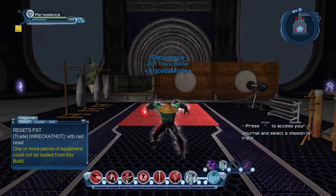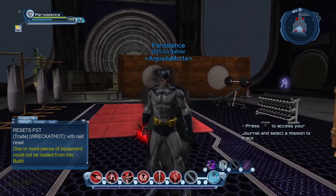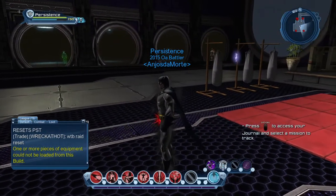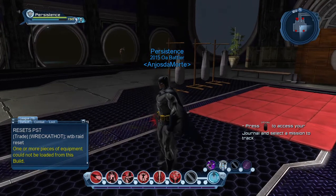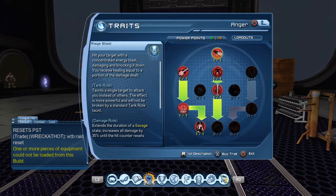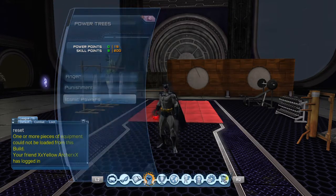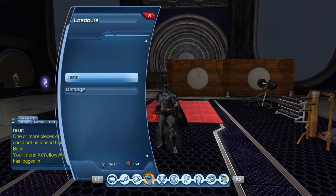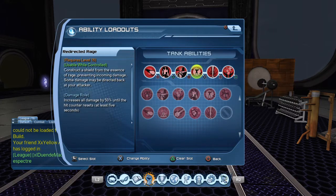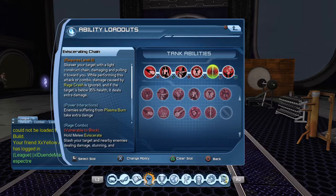This is the loadout I use for one-on-one tanking — for example in Survival Mode when you're not solo tanking. For example, Dr. Light — this is the loadout I would use. The trees and Iconics are the same exact thing, but the loadout is different. Get Rage Blast, Ferocity, Severe Punishment, then Redirected Rage, Rage Blast — so these two powers, Chain and Ire, are new here.